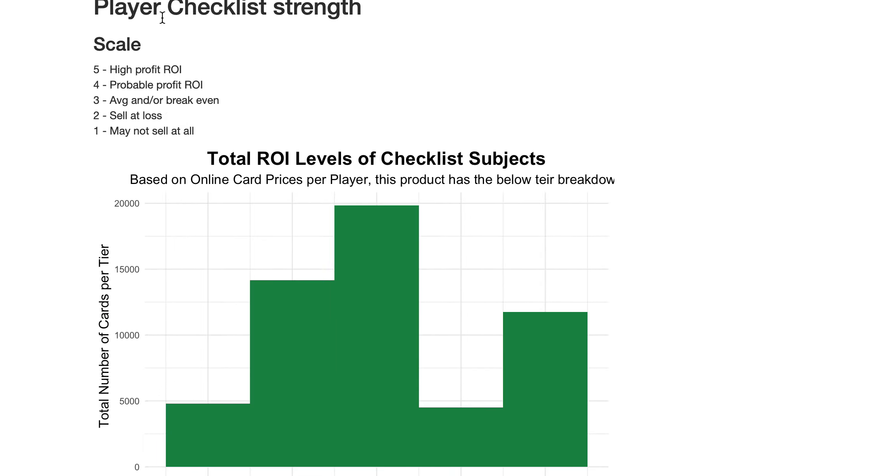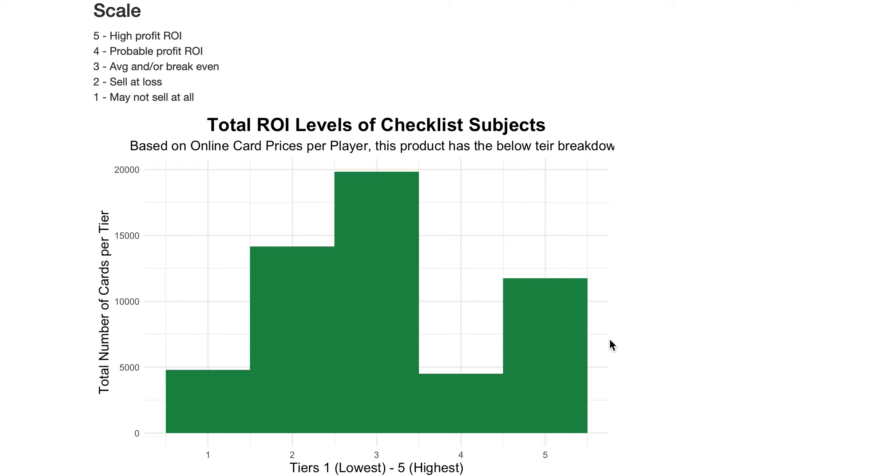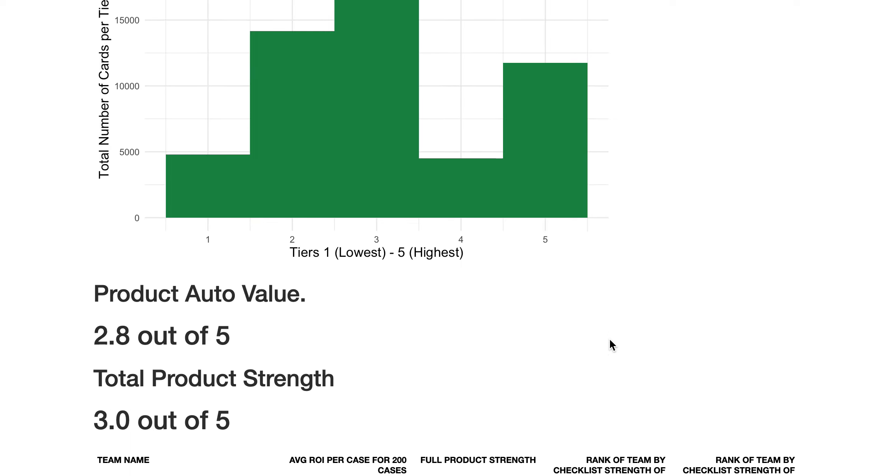I analyze the checklist according to that scale, and Tier One has a decent amount of fives but mostly twos and threes. So there's some fluff in here — stuff that fills out the product to have a lot of hobby boxes — but there is some high-value stuff: a lot of Ohtanis, a Harry Caray cut auto, and a bunch of awesome Yankees. For the Angels, you're not getting crap — you're getting Ohtanis, Trouts, and Rendons, players who are healthy and whose autographs hold value.